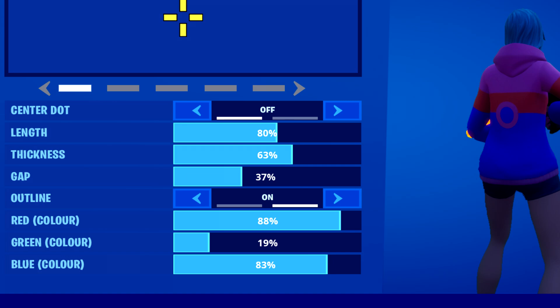I'd like it to have a center dot setting that is toggleable either on or off. I'd like to have a length option, a thickness option, a gap option, an outline option, and I'd like to have a blend of three colors — red, green, and blue — so we can mix and get any color we want.